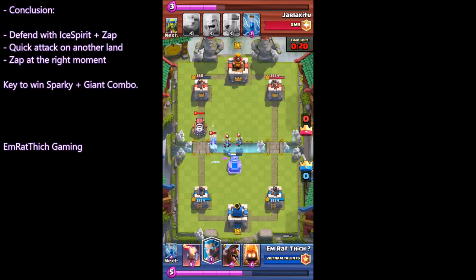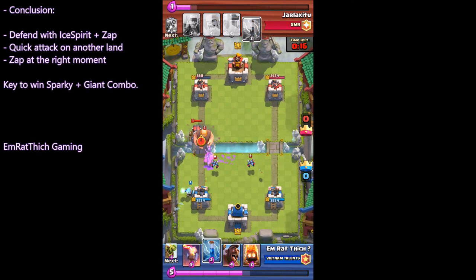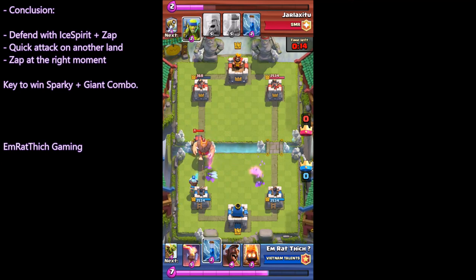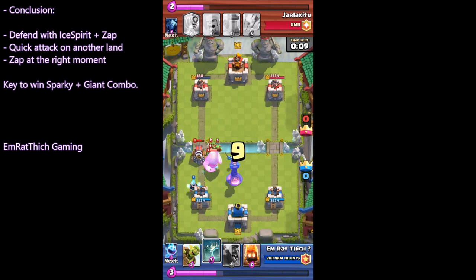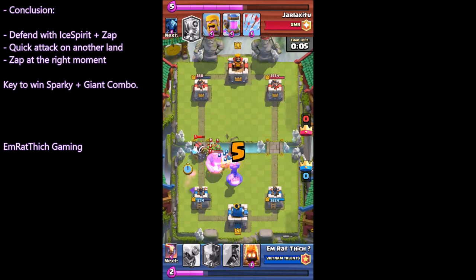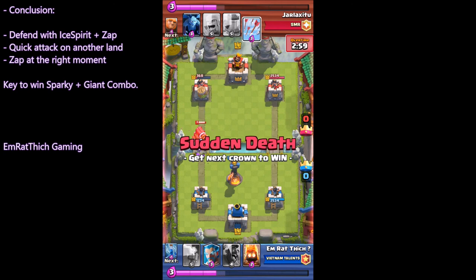He used Minions to distract my Tombstone. I zapped — I took one shot from Sparky, but I reactivated my Inferno Tower at the right moment. Good job! Safe.